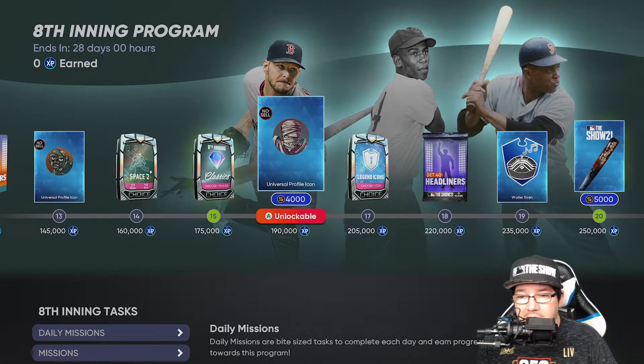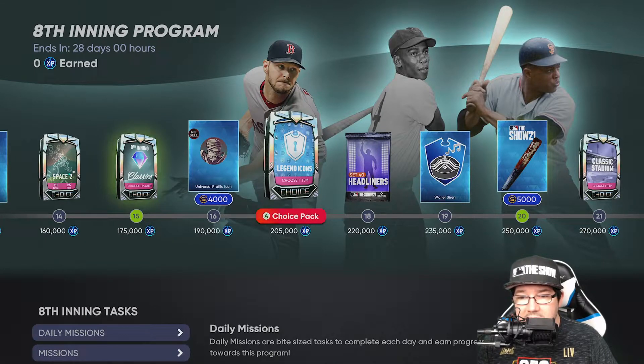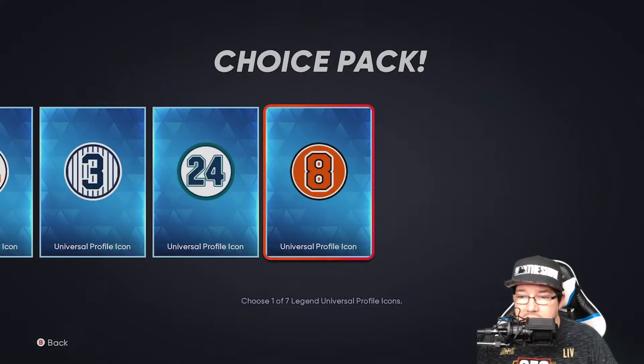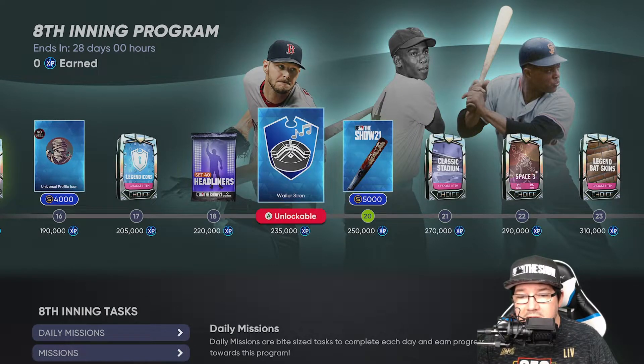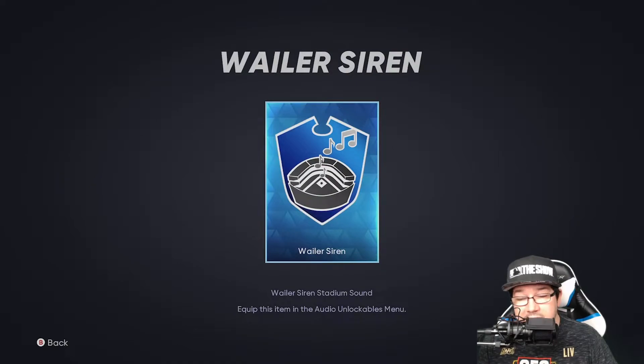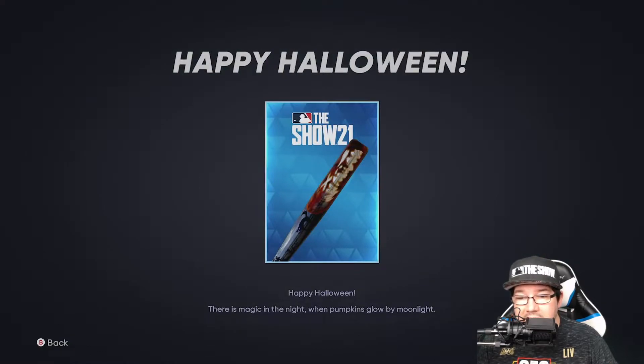Then at 190k, you're getting a zombie profile icon. At 205, you're getting legendary icons — make sure you're still collecting those. At 220, you're getting 40 headliners packs, three of them. At 235, you're getting the wailer siren — if you're still needing some of these sounds, make sure to grab that. Then at 250, you're getting basically a jack-o-lantern bat and this thing looks sick — very clean, very cool, very spooky. It glows by moonlight. Pretty sick bat skin.